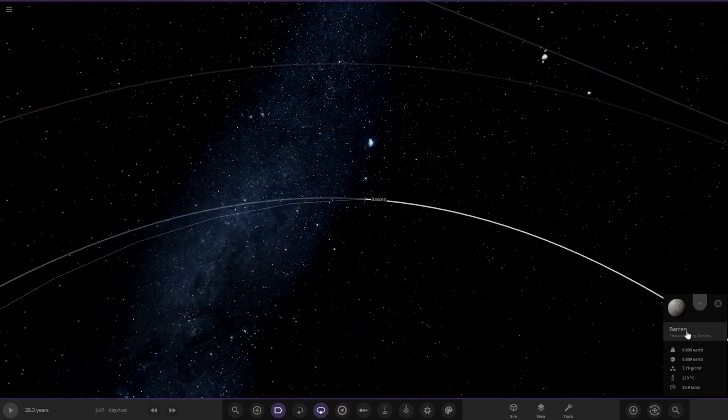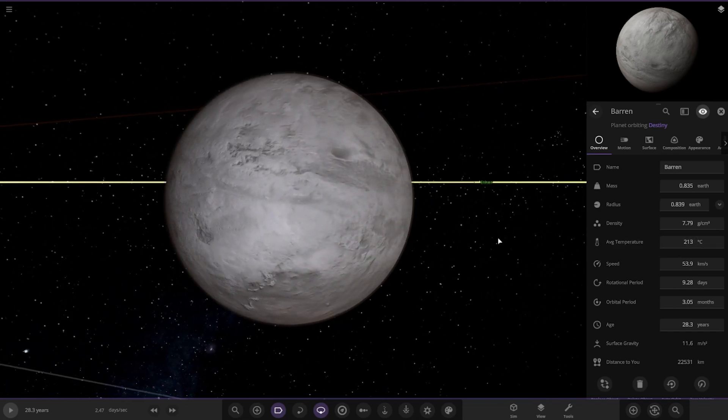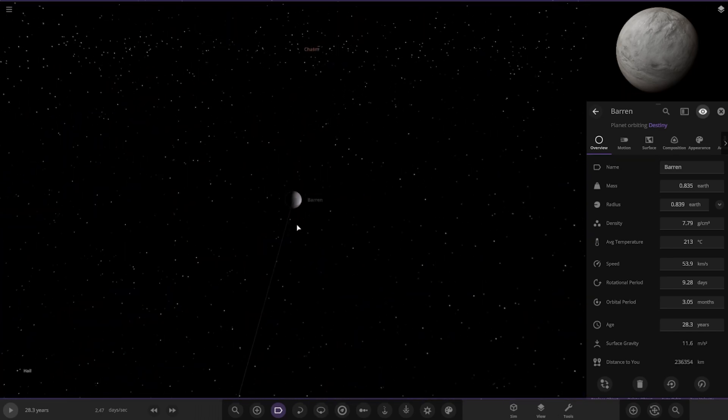First of the worlds, we have Baron. As you can see, very similar to Mercury in appearance and very similar in temperature. A little larger in radius than Mercury though. So there is Baron — a very, very hot rock.